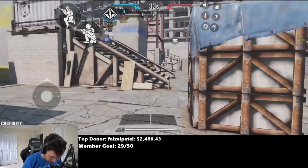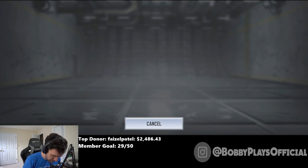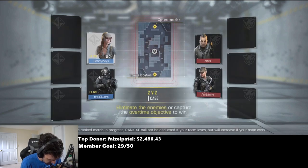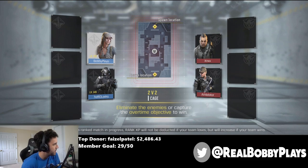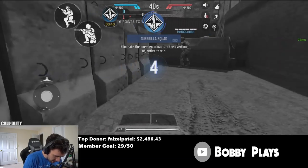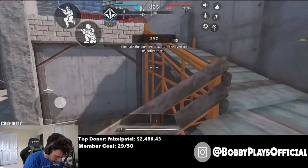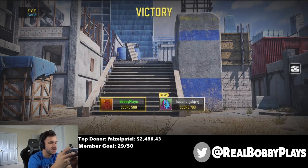It glitched again — that's two times in a row. Is there even a way to report it? Will it give me a different map? I think it only does 2v2s on Cage. If it glitches out again I'm going to give up on trying. They have the skinless Locust in it as well.